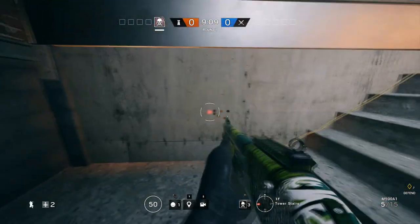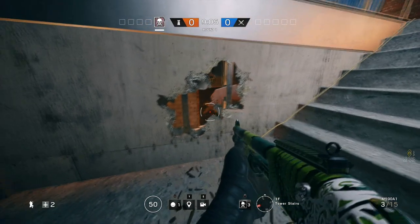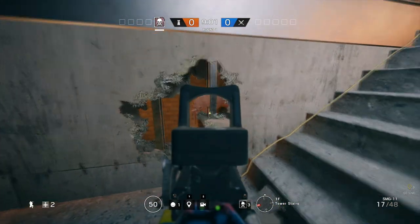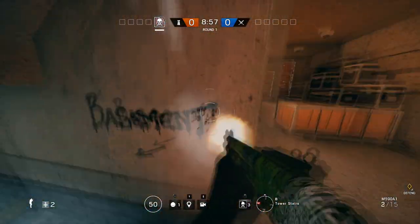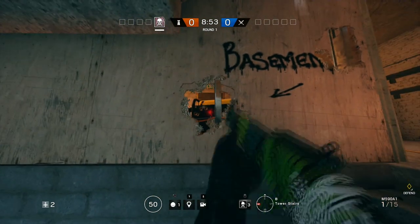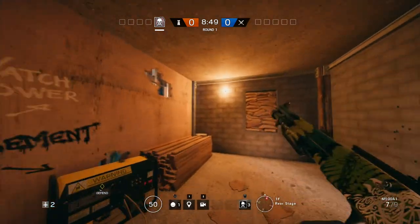Now this spot is quite cool and I haven't seen anyone use it so far. You can basically make a peek hole into the wall at rear stage just underneath the tower. You can make some more holes for distraction so it won't be that obvious, and well you can watch the door from over there.